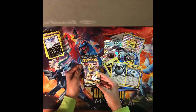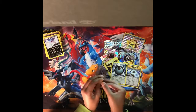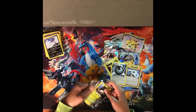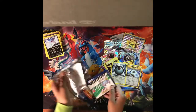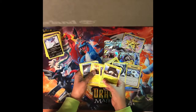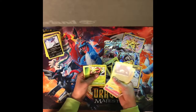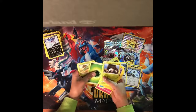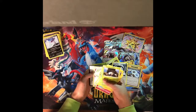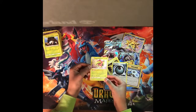We have the Sun and Moon Lost Thunder pack. Now we have a Ninkera, a Chinchao, a Mareep, and a Meganium — that's cool. We didn't get any EX or GX, but we got a really cool, nice Meganium.